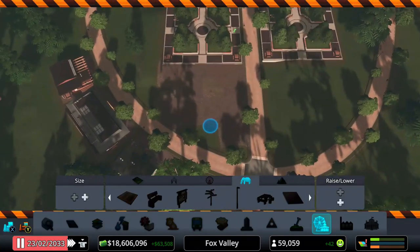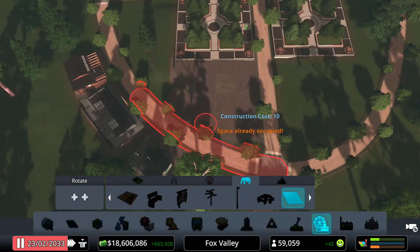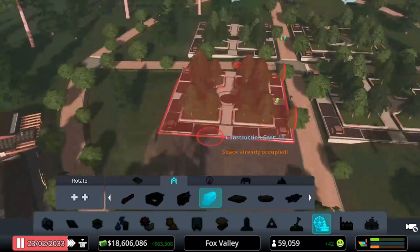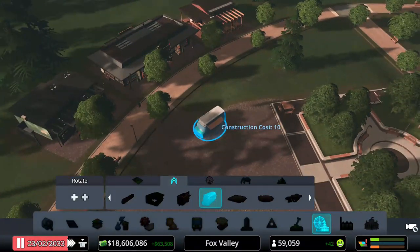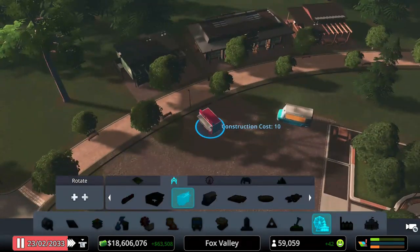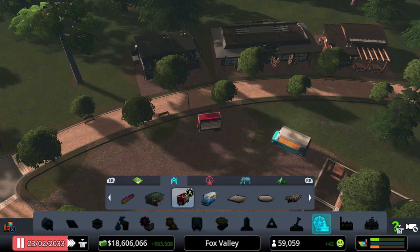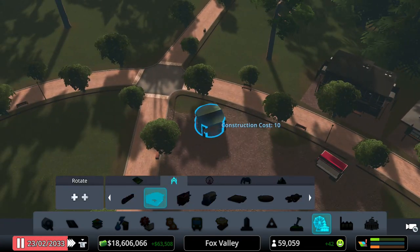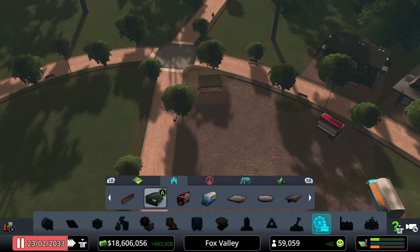I need to get rid of that tree — okay, the trees kind of interfered but that's all right. Now I am going to go into the City Park items and add kind of like a little food park. The first one I added was the ice cream van, then a food stall, and then another food stall. This is going to be like a little place where you can get lots of food and hang out without needing to see all the exhibits.